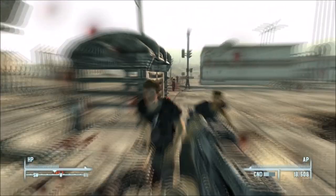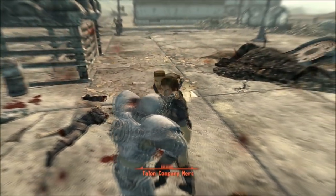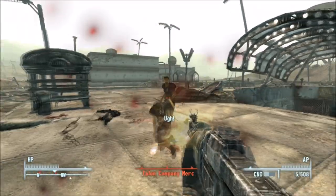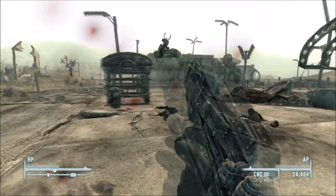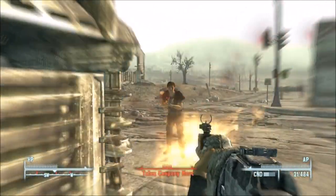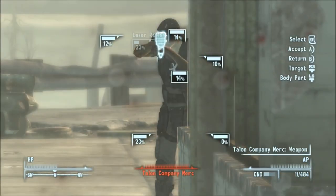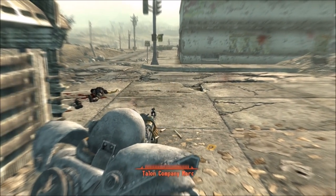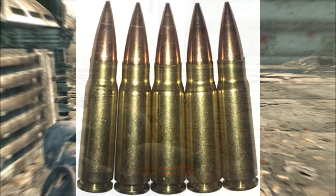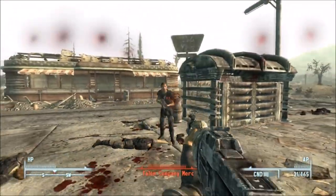The Type 93 Chinese Assault Rifle is the standard assault rifle of the Chinese Liberation Army, used during the resource wars that spanned from 2052 to 2077. The rifle is chambered for the 5.56 NATO round and feeds from 24-round box magazines, which is odd as the curve of the magazine looks to be for the 7.62x39 round. This could possibly explain why the rifle holds a very strange 24 rounds and not the more common 20 or 30 rounds.